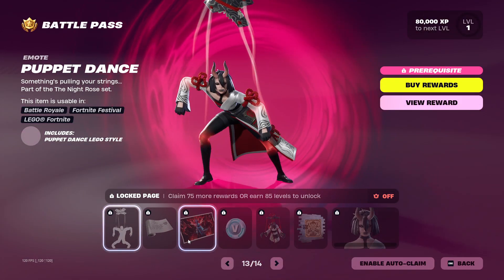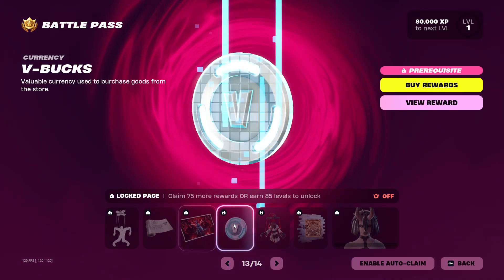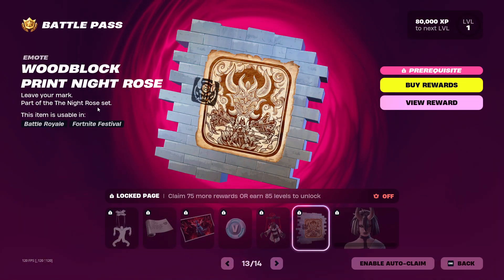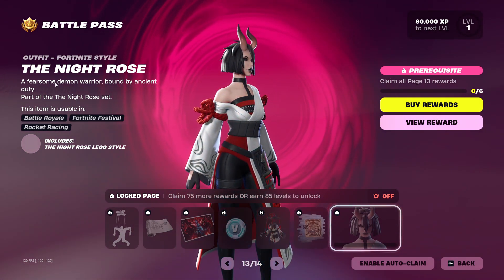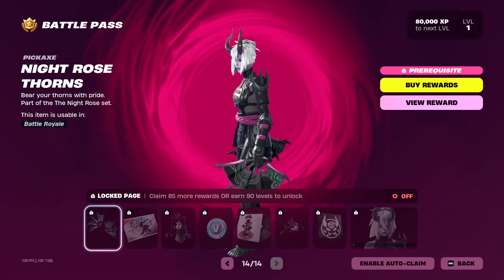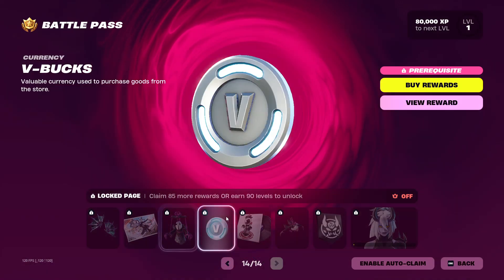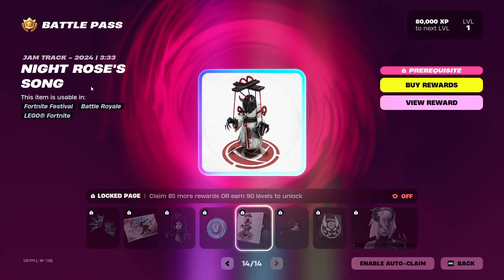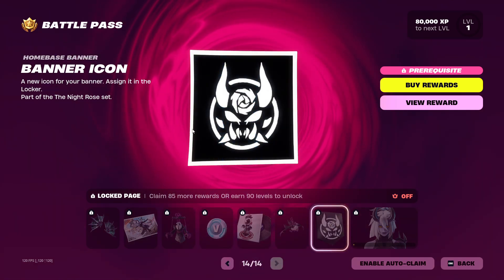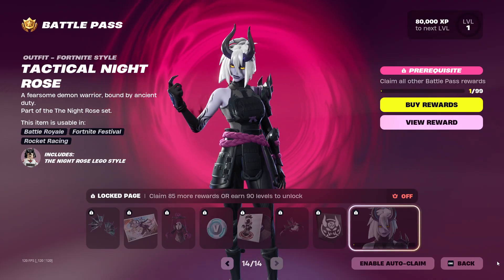We've got the Rose's Wraith wrap, the Night Rose loading screen, more V-Bucks, the Cursed Marionette back bling, the Woodblock Print Night Rose emote, and the Night Rose skin. On the final page we've got the Night Rose Thorns pickaxe, the Tactical Night Rose loading screen, the Night Cursed Marionette back bling, more V-Bucks, the Night Rose's Song jam track, Night Rose's Prowl rider, another banner icon, and the tier 100 skin — the Tactical Night Rose outfit.